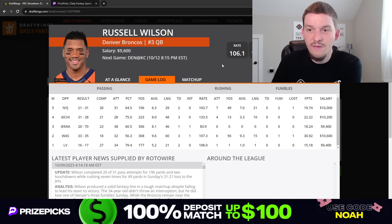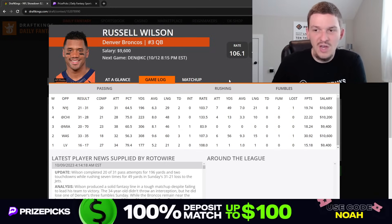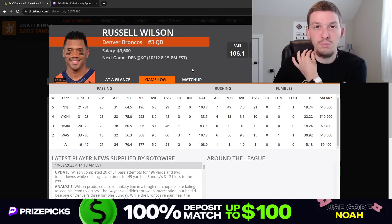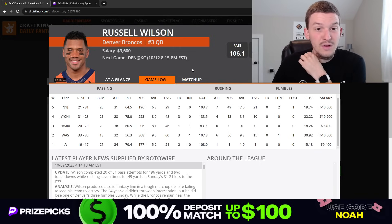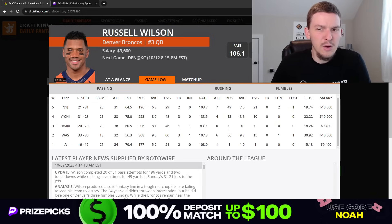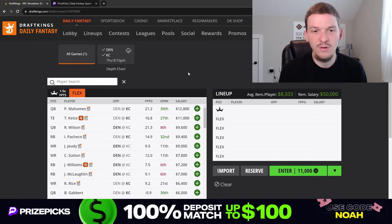Russell Wilson at $9,600 is a very safe, high-floor option. He did have a really big game in Week 2 against Washington, and he's put up at least 15 DraftKings points in every game this season. He's been throwing the ball a good amount — 30-plus pass attempts in four out of five games — and in a game script where the Broncos are playing from behind, we could see Wilson have to throw the ball 30, 35 times, maybe even more. I don't know if I'd play Wilson in the captain spot — I'd be more likely to play his receivers at captain. Mahomes you could play at captain in tournaments. Both quarterbacks, I like quite a bit in this game.